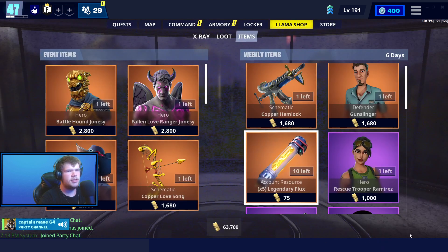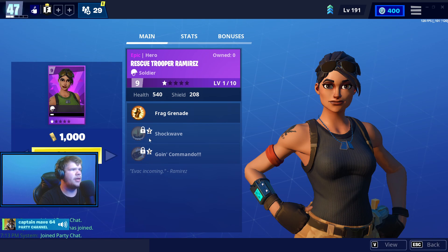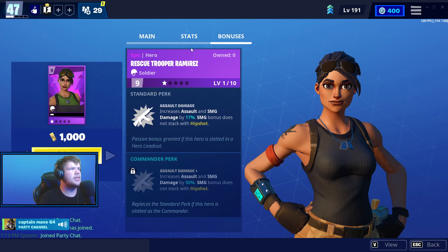We have Legendary Flux, we have Rescue Trooper Ramirez, which is a soldier with frag, shockwave, and going commando. Here's her base stats and here are her bonuses.